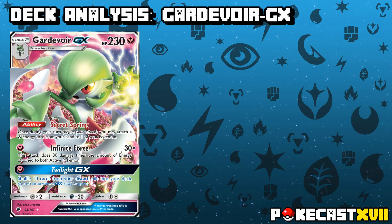What's great about Secret Spring is that it stacks, so this means that if you have more than one Gardevoir out, you can use the ability as many times as you have Gardevoirs.